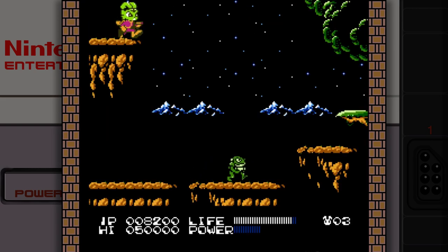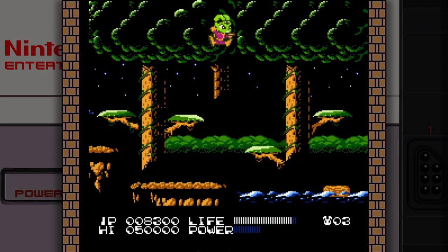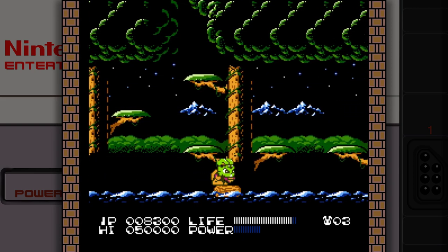Bucky himself doesn't have a lot of controls. He jumps, he moves left and right. You can press up and shoot to aim, and you can shoot downwards, but you can only do so while jumping, so I frequently forget you can do that.